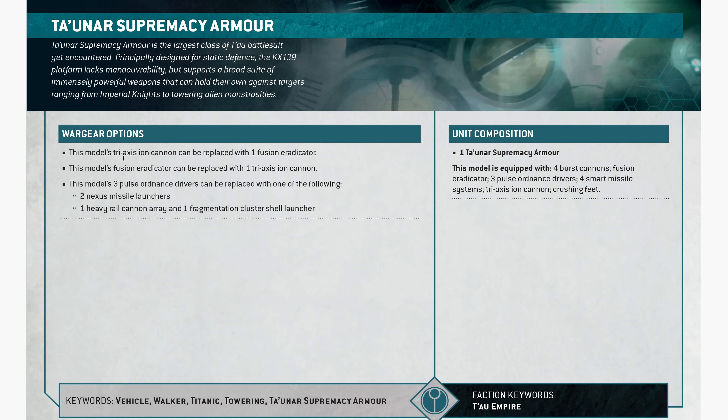It comes with 4 burst cannons, a fusion eradicator, 3 pulse ordnance drivers, 4 smart missile systems, and a tri-axis ion cannon plus crushing feet. The tri-axis ion cannon can be replaced with a fusion eradicator; the fusion eradicator can be replaced with an ion cannon; the 3 pulse ordnance drivers can be replaced with 2 Nexus missile launchers, 1 heavy rail cannon, or 1 fragmentation cluster shell launcher.